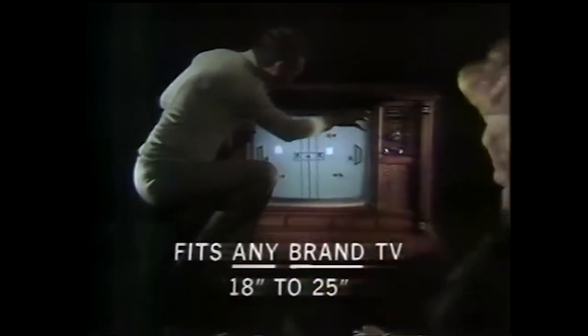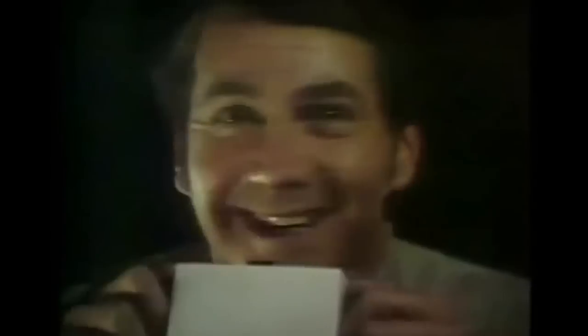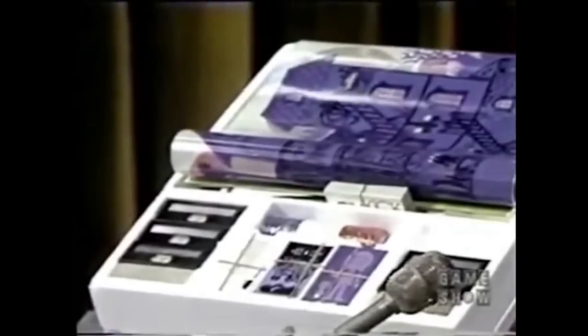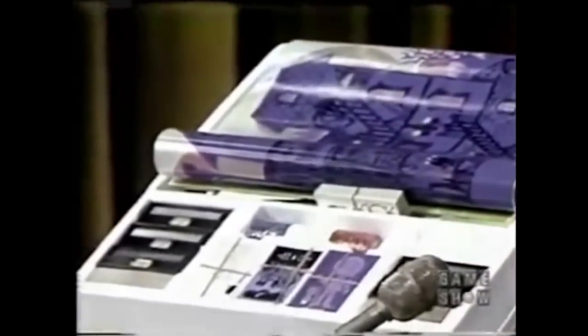Going back to the earliest home console inception with the Magnavox Odyssey in 1973, the system was only really able to process a line and a couple of dots on screen. So where did this leave the games? A lot of designers relied on creating physical plastic sheets to indicate certain objectives and rules for the player to take note of, giving more room for players to fill in the blanks between a plastic sheet and some dots on screen.